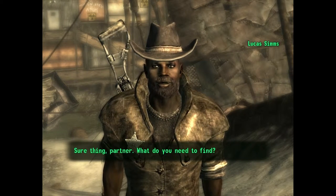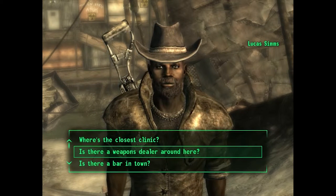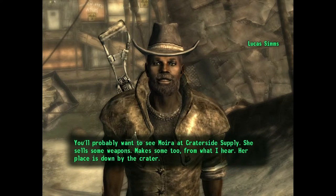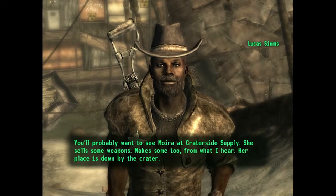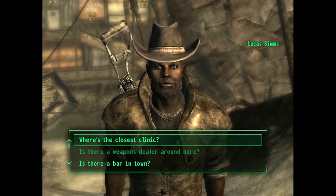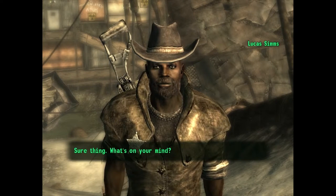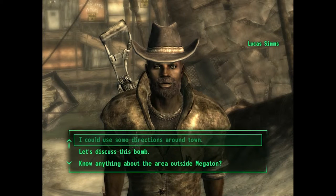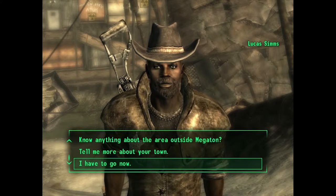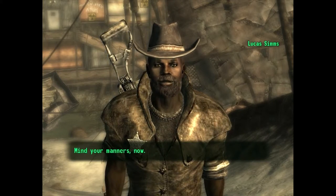'What do you need to find? You'll probably want to see Moira at Crater Side Supply. She sells some weapons — makes some too, from what I hear. Her place is down by the crater.' What I remember about Moira is she also does research, and I know you can get some missions from her to gain XP and level up.